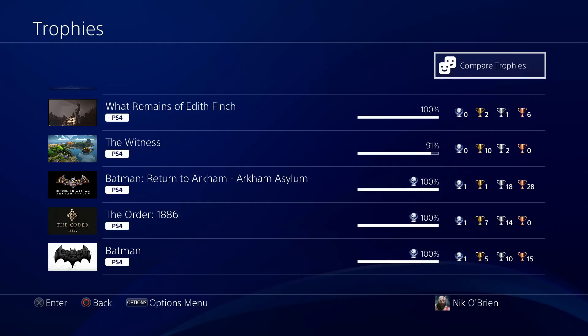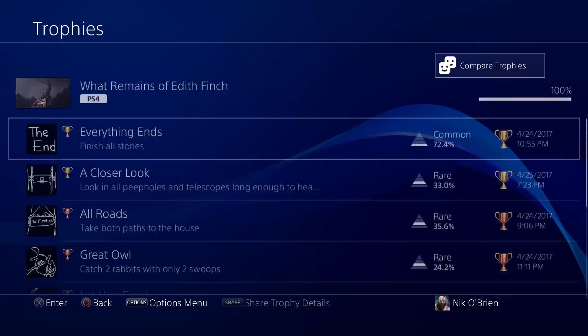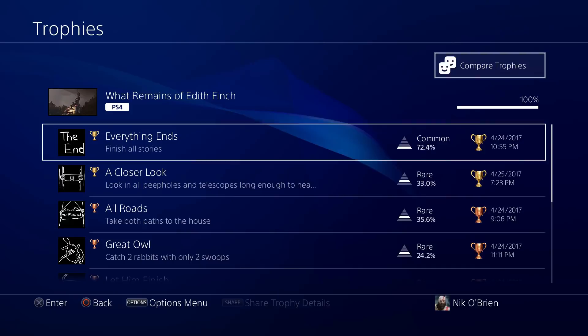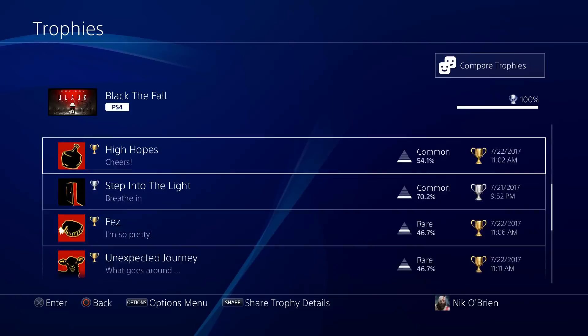What Remains of Edith Finch — I hadn't heard much about it before it came out, but I picked it up. It's a pretty easy 100%; there's no Platinum involved. I have a video for it on my channel. Next is Black the Fall — a simple little platforming game, kind of an easy Platinum trophy, and I have a walkthrough for it on my channel as well.